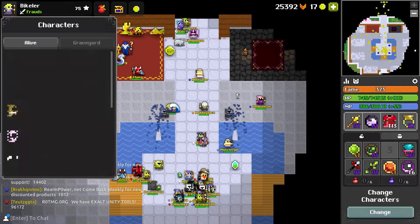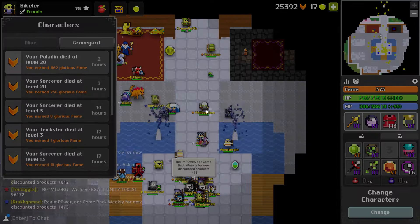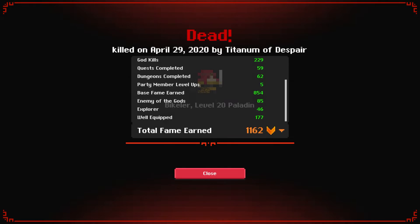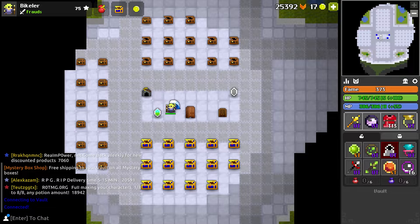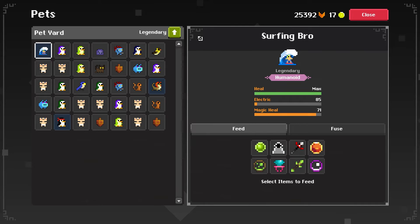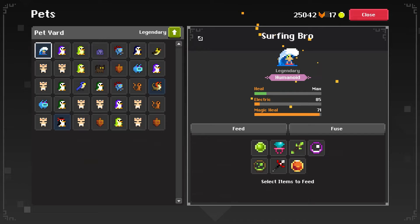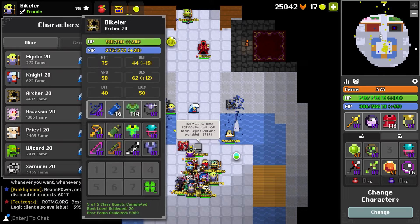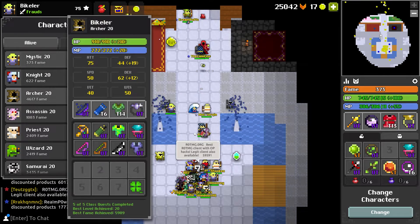The second fix is that a dead character summary is now available when clicking on the character in the graveyard. A pet's experience now displays correctly in the skills progress bar after feeding it — in the clip I fed my legendary pet a Plane Walker because I had a ton of them. The character select screen now shows the pots to max for MP and HP.